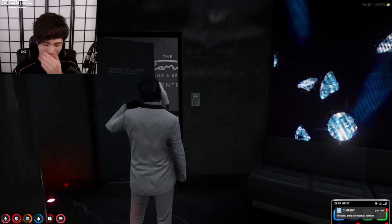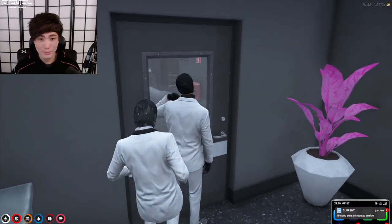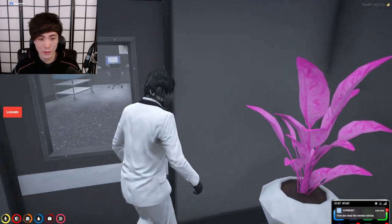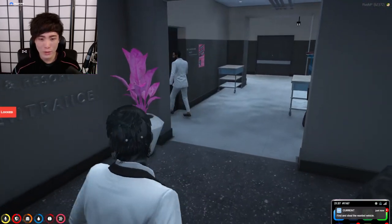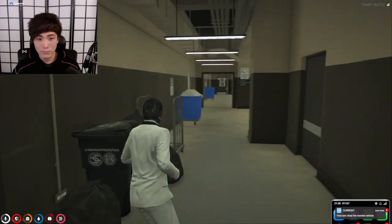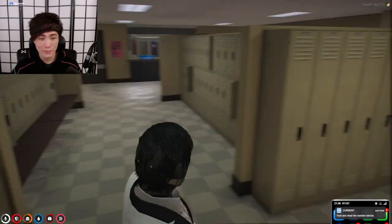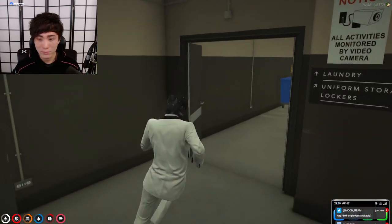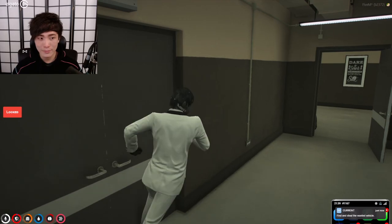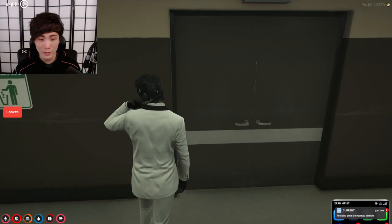150K — okay, security room. We've got to get in here but the door's locked, and thermite doesn't work on this door apparently. So how would we get in exactly? Maybe it's not in yet. Another locked door here, and another locked door back here — can we thermite this thing?